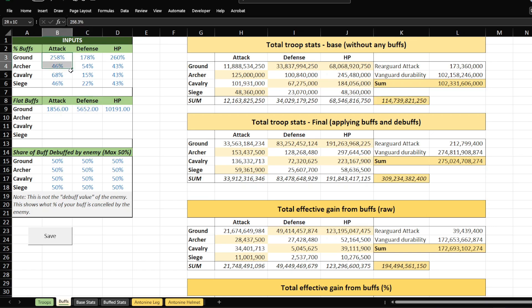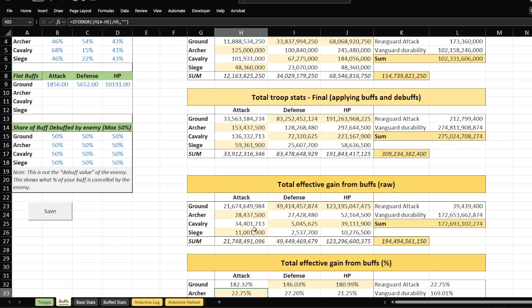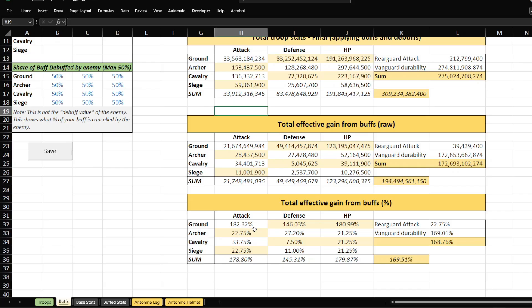Then you enter your buffs — percentages, flat buffs, and enemy debuffs. This is the share of your buffs that you expect the enemy to cancel out with their debuffs. Here I assume my opponent is much bigger, so they will max out on all debuffs — all are 50%. You can see your stats after all buffs are applied, and below, the actual increase resulting from those buffs. I'm only including my current equipment buffs, set buffs, and refines since I'm making a comparison and everything else stays the same. Most buffs are applied to ground troops, and the majority of the increase is in Vanguard — ground durability, HP and Defense.